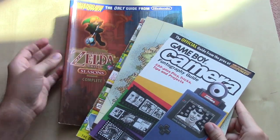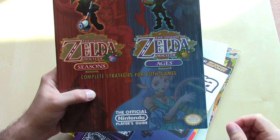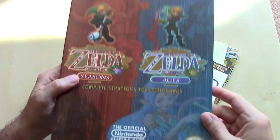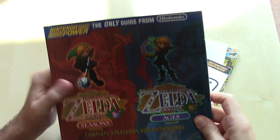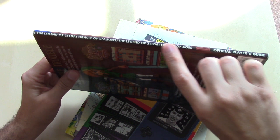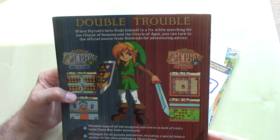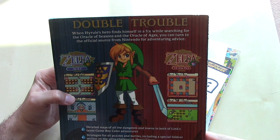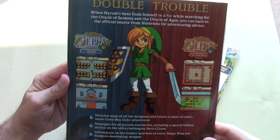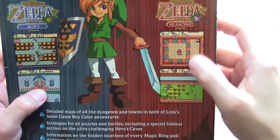The last guide here is a bit interesting — it covers two games. For the Game Boy Color, Nintendo released The Legend of Zelda: Oracle of Seasons and The Legend of Zelda: Oracle of Ages, and this is the complete strategy guide for both games. The aesthetic is a little different since it's later, but it still touts Nintendo Power. It's also starting to match the aesthetic more of the N64 and GameCube guides we'll see in the future.